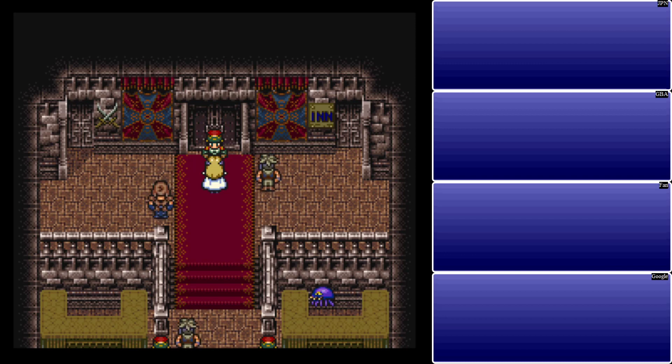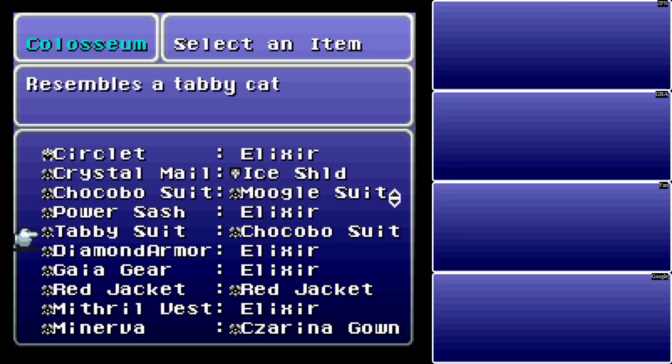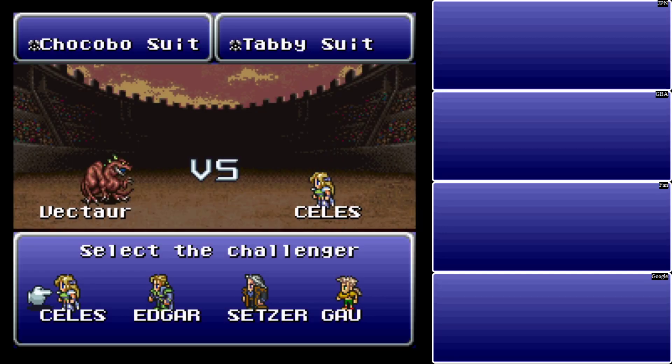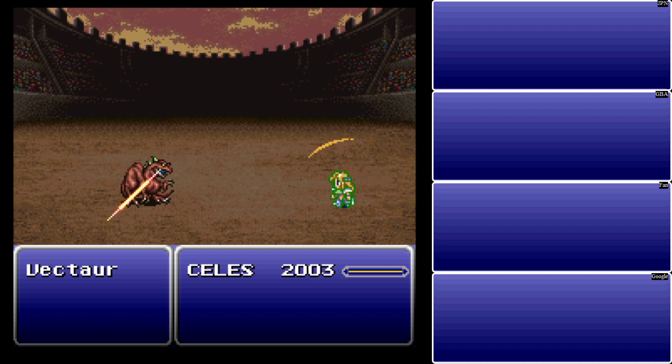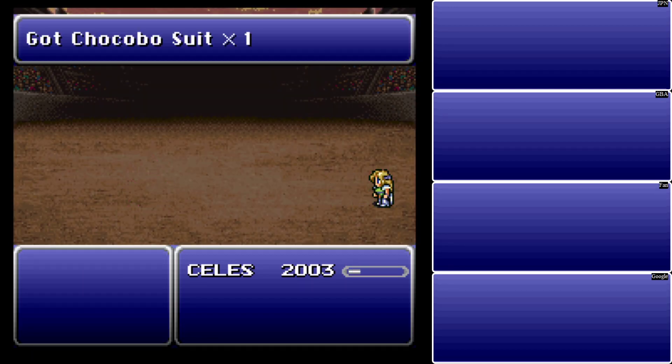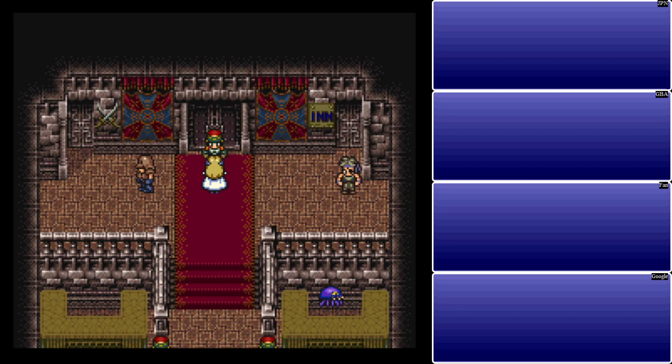Now that we've done that, let's start grabbing some really nice stuff. We're going to bet the Tabby Suit that we got a long time ago. Vector Dinosaur or something like that is not going to survive too long — and he's gone. Weak to ice and water, 2,800 HP, can use some basic normal attacks and Pearl Wind to heal itself. And we get the Chocobo Suit for that.